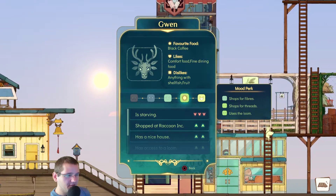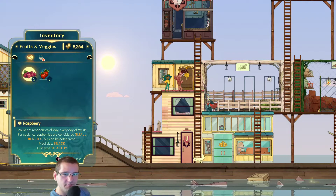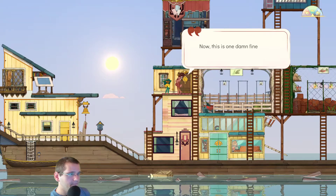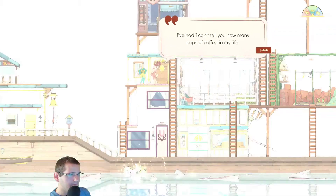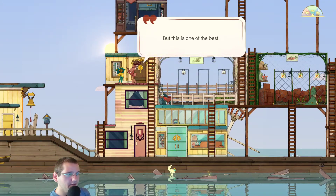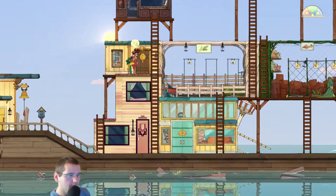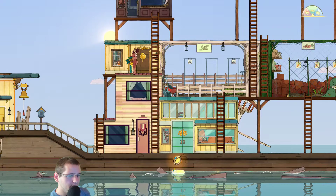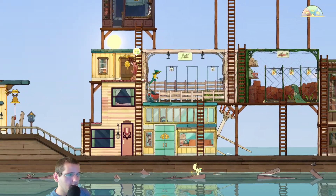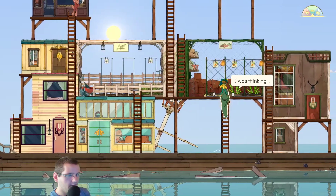We know everything about you, so we don't have to test stuff. Just get a coffee and be fine. We got a bunch of seeds and some oak. We need maple. Gonna go do some of the other NPCs — maybe they're also hungry.